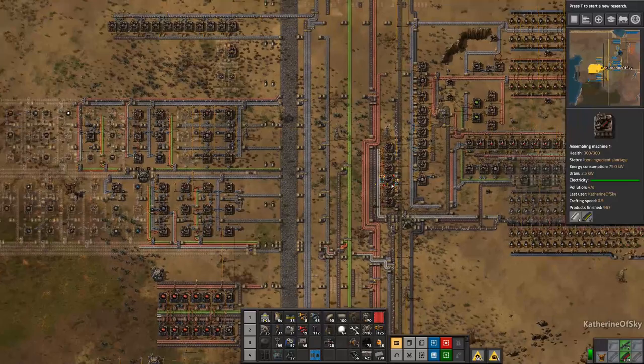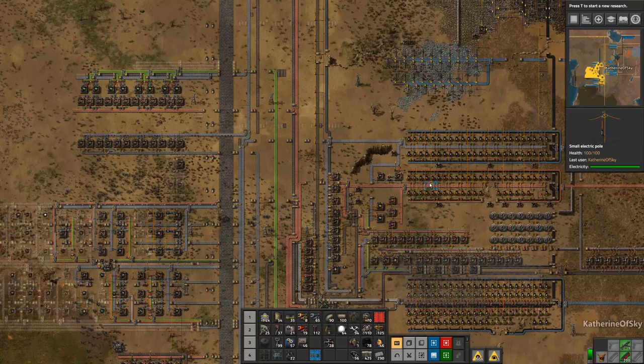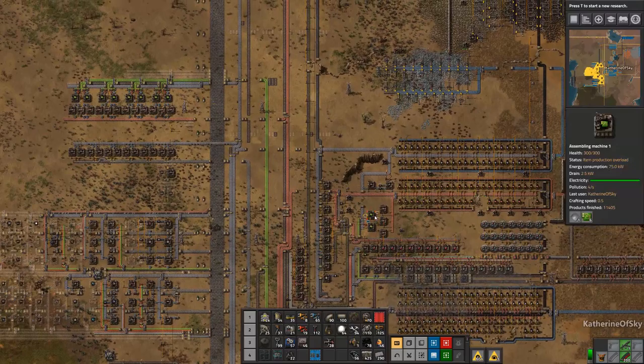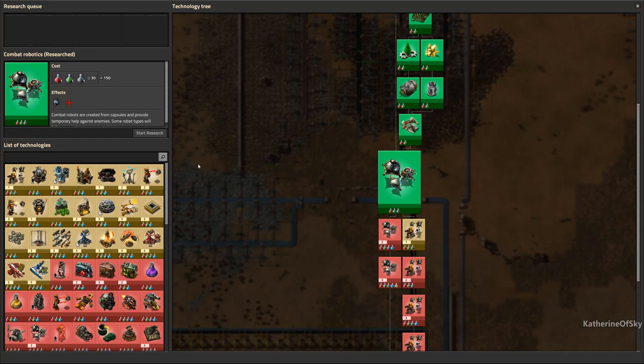I want to make the cliff explosives. Let's go to our oil area — that's where I usually make them. I think we need barrels though. I usually sneak them in by putting a local smelter in that area. So that's what we're going to do.